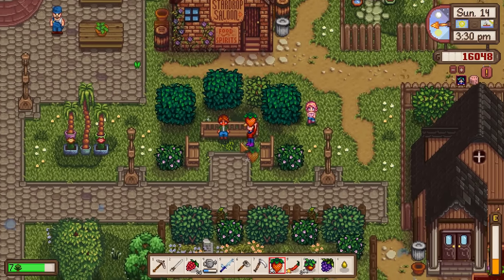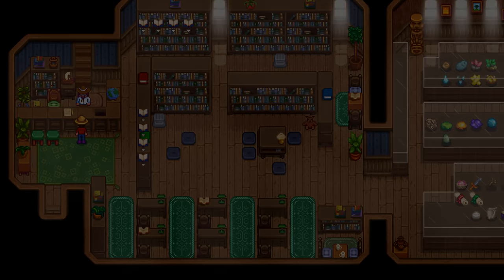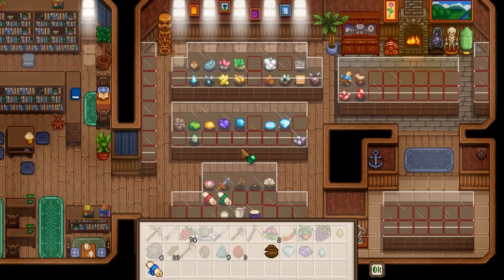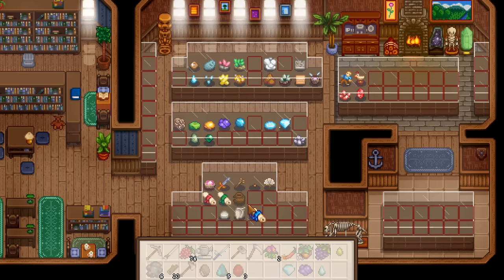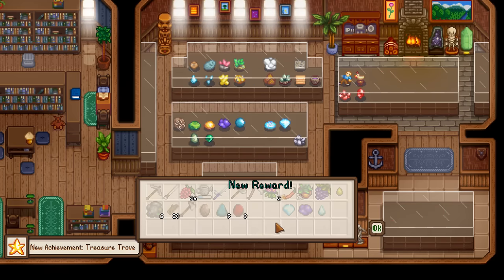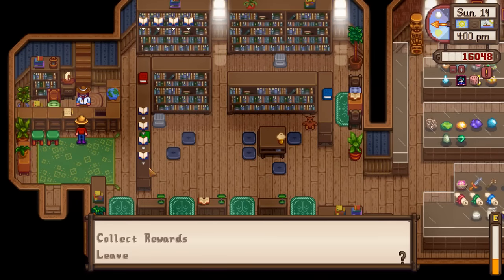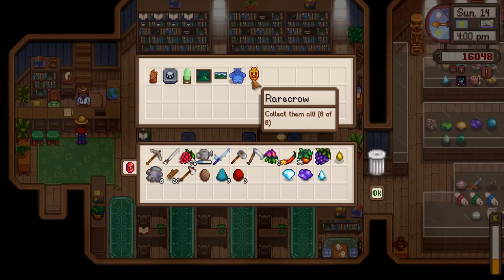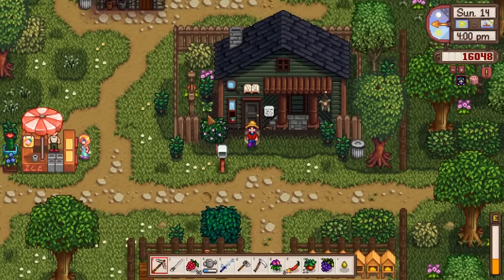Gave Maru a strawberry. Donating the emerald, chipped amphora to the museum - and new achievement: Treasure Trove! Must have donated around forty items. That did give us a rare crow, and we do need another scarecrow - I'll probably just use that.